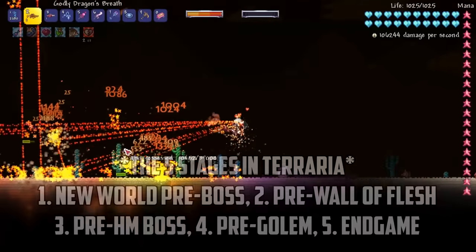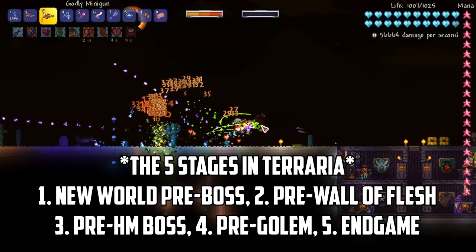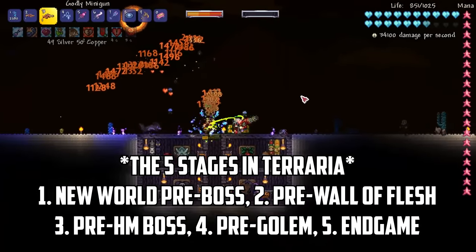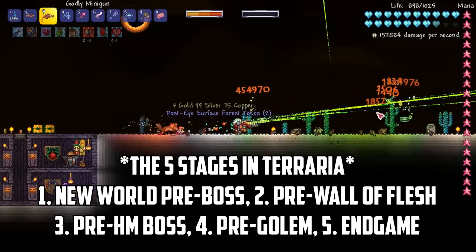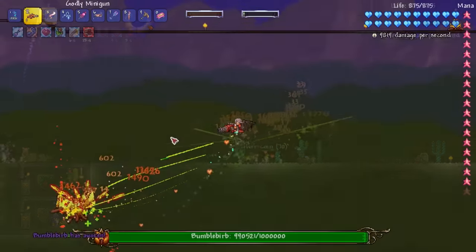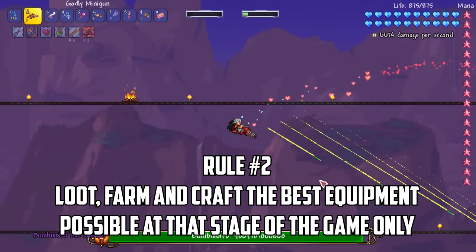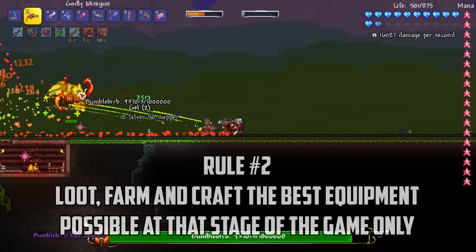These stages are a brand new world before your first boss fight, just before the wall of flesh battle, the start of hard mode before your first hard mode boss, just before the golem battle, and finally post moon lord victory with every item in the game available. For each section I'll explore the world and loot, farm and craft the best Ranger equipment available at that stage of the game.